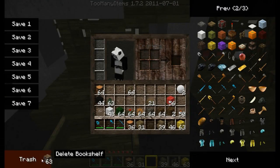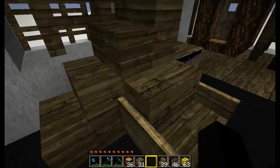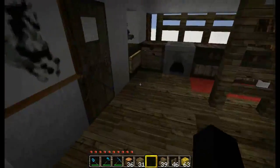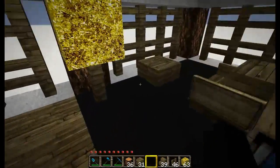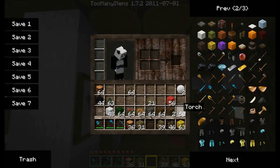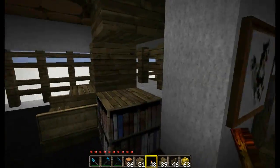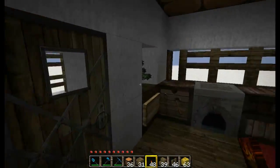Unless, of course, they're griefing your house - in which case, well, sorry, that's about all I can say. Griefing sucks, I know. That looks pretty good. Let's light up the inside with some torches - stick one there and one there. Really, that's about all the lighting you need inside.